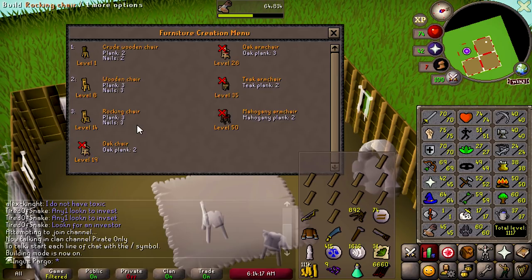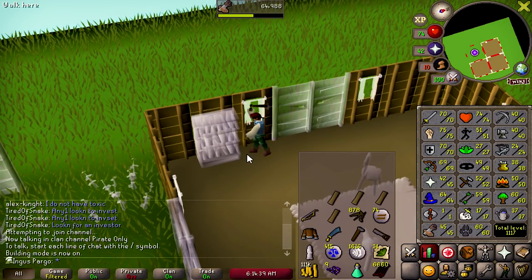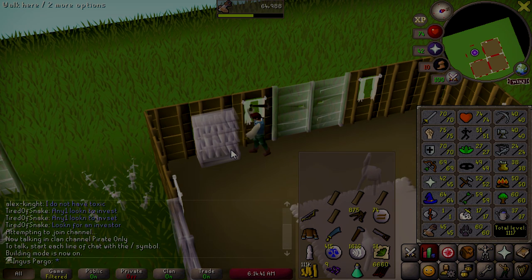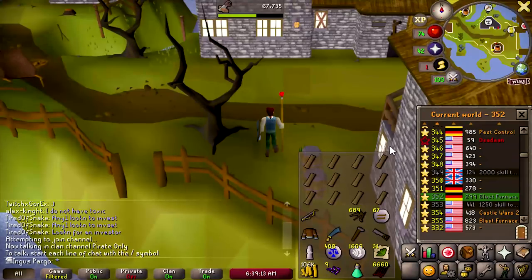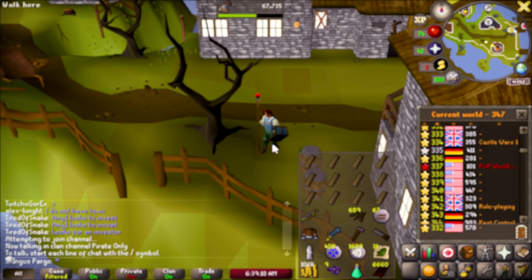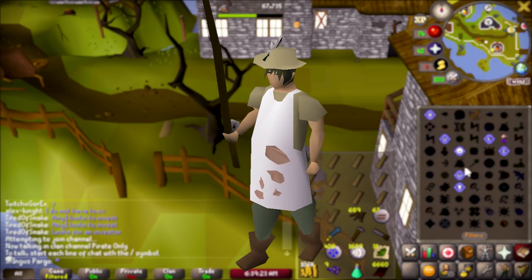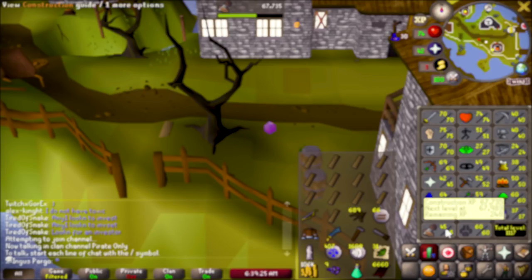Here we are building yet another wooden chair, but I just realized I can also build a bookcase, which is pretty cool. As I continued to build chair after chair, a memory edged its way from the corners of my mind. It was a story told by Garant the fishing shop owner all those years ago.